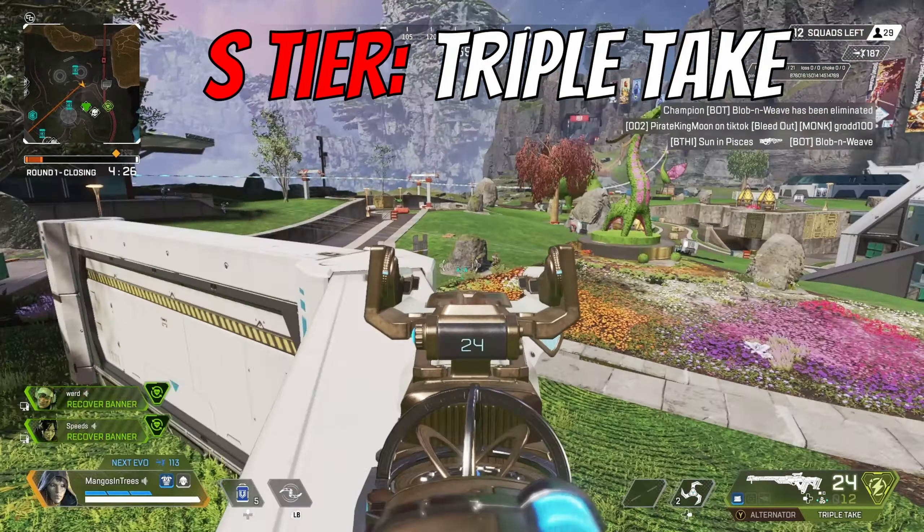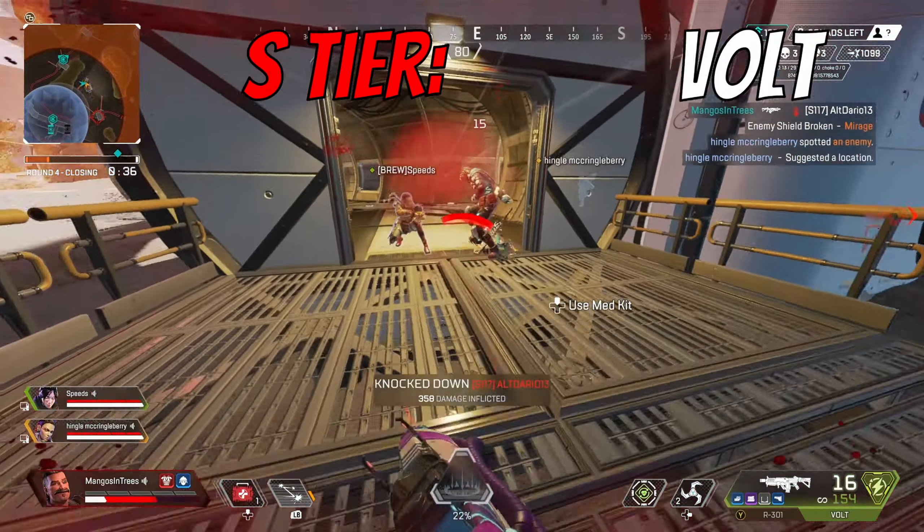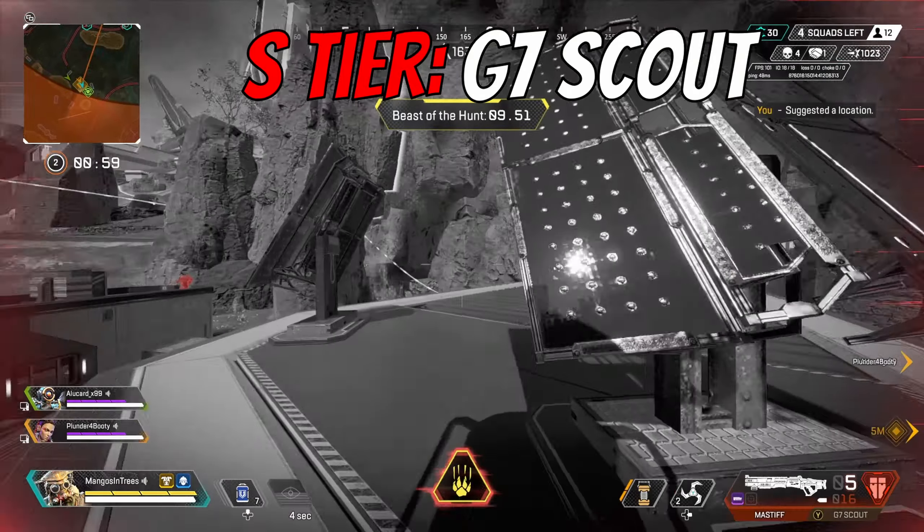Fourth in S tier is the Volt. It saw a slight nerf to its damage from range, but I still think it's the best SMG in the game. The time to kill with this weapon is very fast, and it has a pretty easy recoil pattern to control. I know a lot of you are already using this gun, so putting it in S tier should come as no surprise, but you'll just be seeing a lot more of it in Season 15.